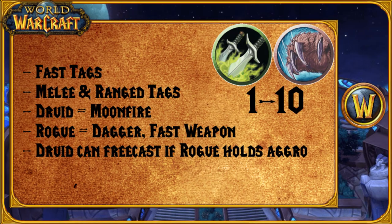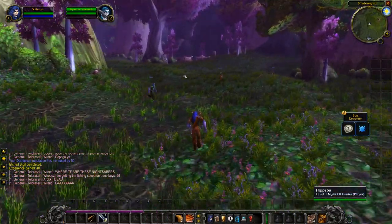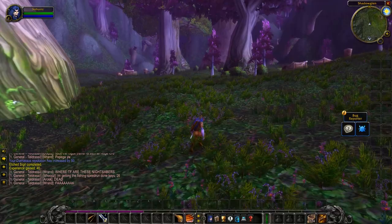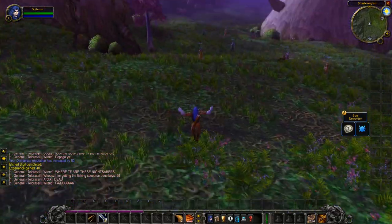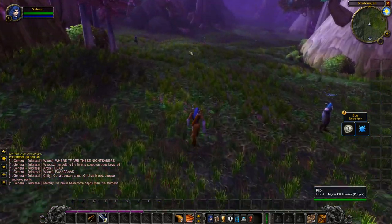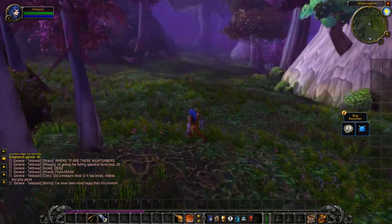Number 5 is the Rogue and Druid combination. This is a bit of an odd combination, but it's good because of tagging. Rogues get very fast and easy tags in melee range since they have a high base attack speed and use fast weapons. Druids are also very good taggers once they get Moonfire, so together this combination can effectively tag mobs in both melee and ranged at maximum efficiency. They don't have much buff synergy beyond the Druid casting Mark of the Wild and Thorns on the Rogue, but it still feels like a fast combination because of the fast tags.